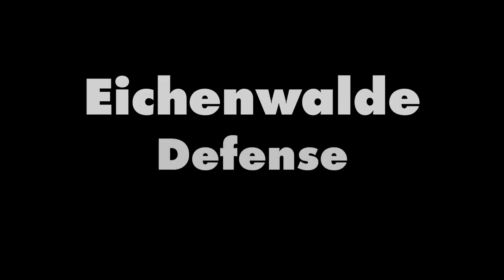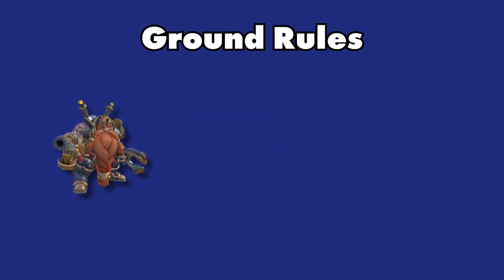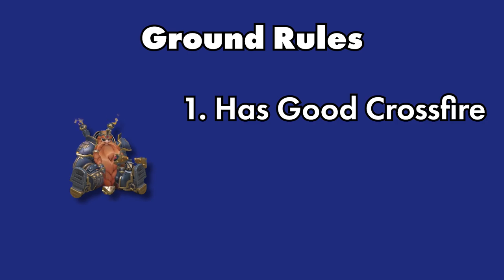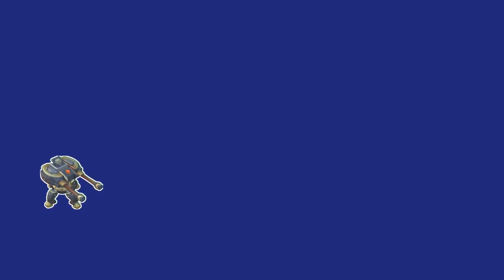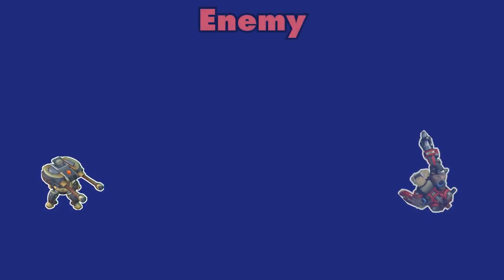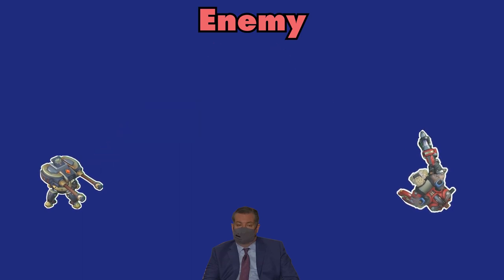First thing we must do is lay down some ground rules. The reason these turret spots are good is because they set up good crossfires that can guarantee good damage. If it can get killed easily without the enemy team using resources, then it will not be considered. Lastly, keep in mind that we must be able to put down the turret in a reasonable amount of time and from a position that is close to our team. Therefore, I will be showing you where the turret is and the spot you should be shooting from, keeping in mind that Torb has advantage over most characters at mid to long range.